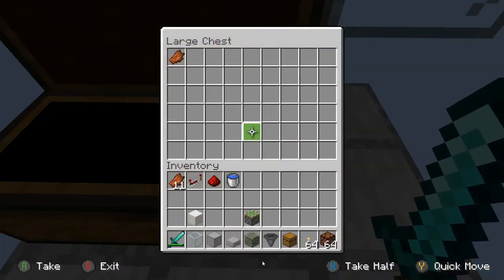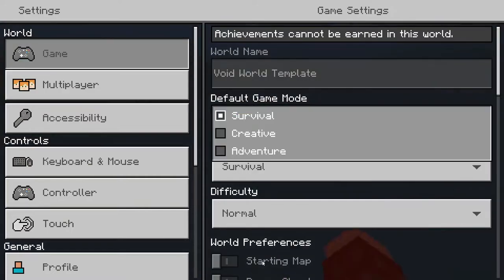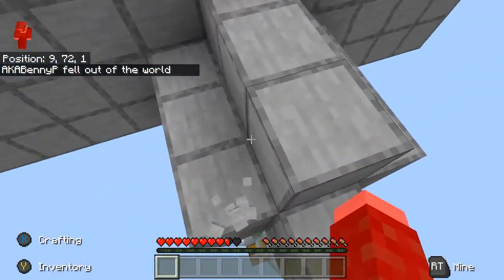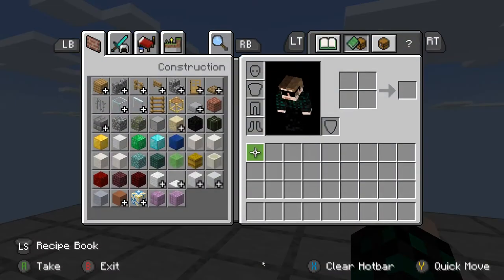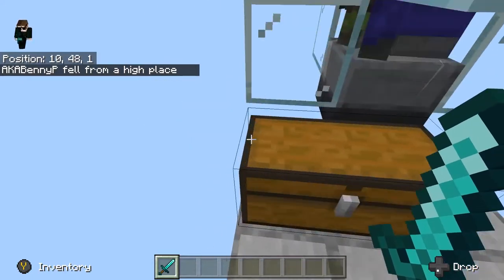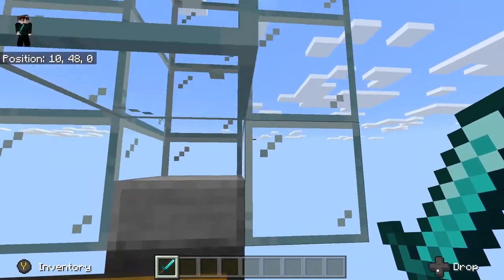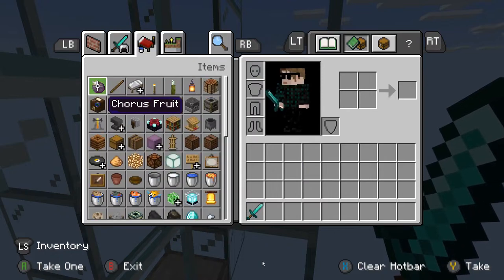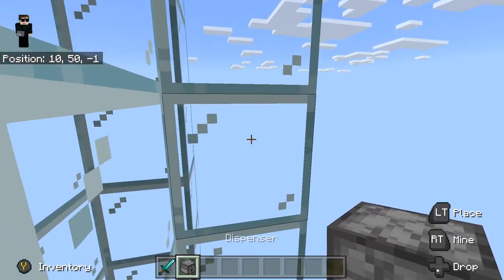We're going to get some points from that and all their drops will fall into this hole — perfect for a regular system. Okay, let's go back to creative for a second. So yeah, this system is pretty much done when you don't have tridents. So what's an easy way to get tridents? I would say get a dispenser. Grab yourself a dispenser and just put it right here — place it there.